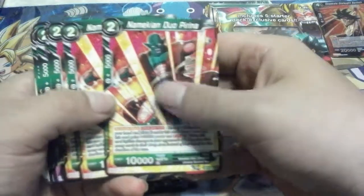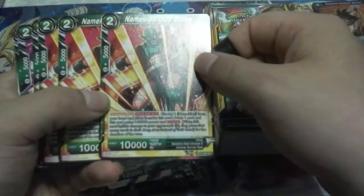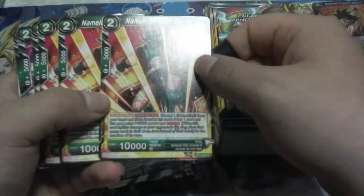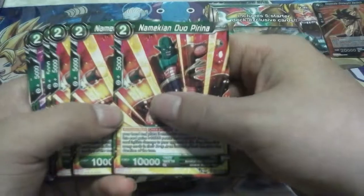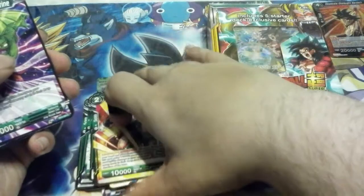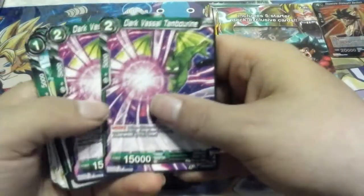Namekian Dual Prina — you choose one Namekian from your hand, place it under this card, draw one card, and this card gains 10,000 and Critical. He's got sort of a Union Absorb kind of effect; these Namekian guys like to fuse into themselves. So with four of the Giru, he'd be a 40,000 Critical — pretty bad.